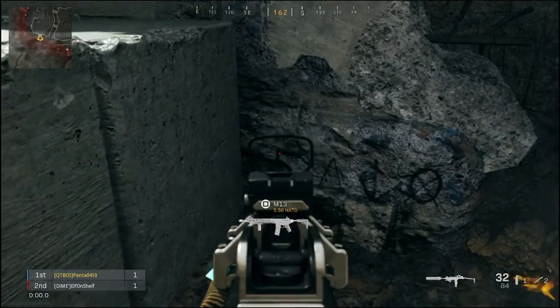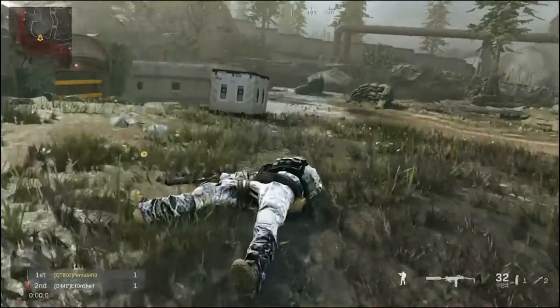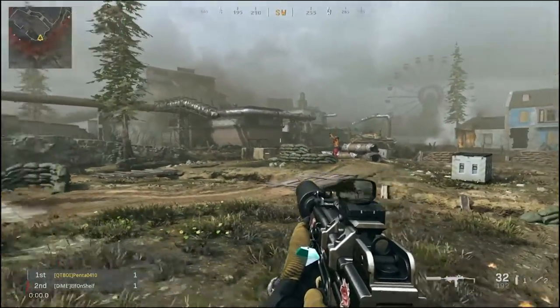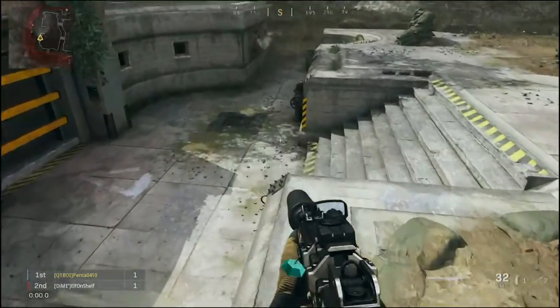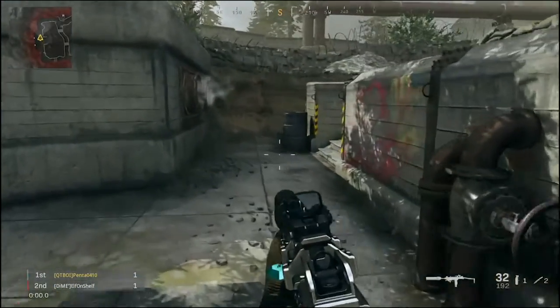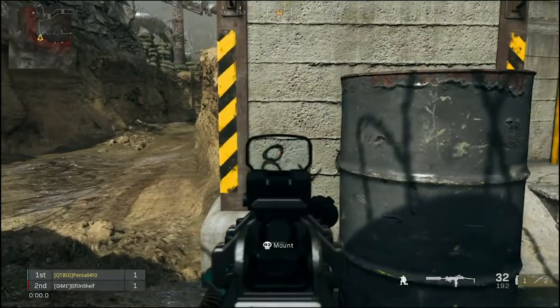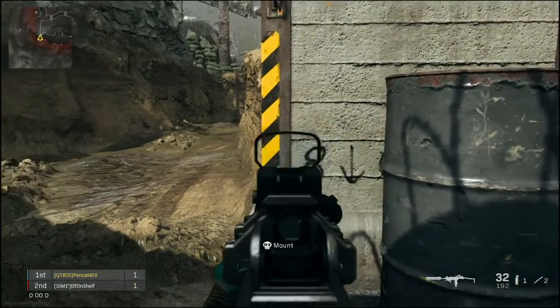You'll see your first digit. For me it was the number 5. Every time you go into this map the digit will be different, so it will not be the same as mine. I'm just going to show you guys the locations. So the second digit for me is right here — number 8, right behind this barrel.